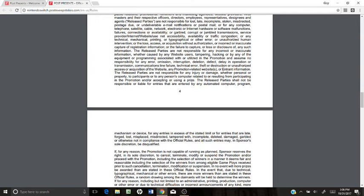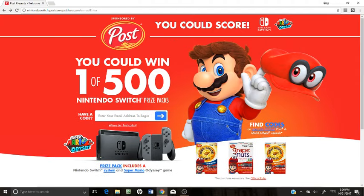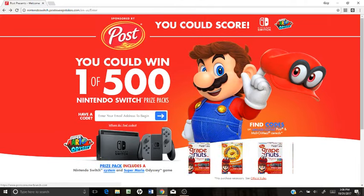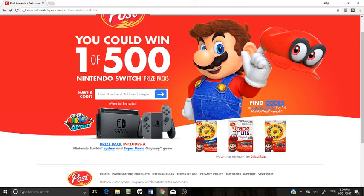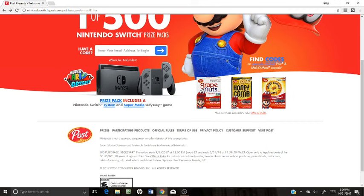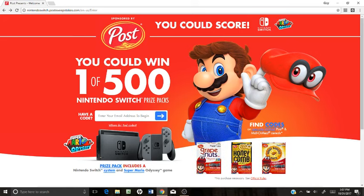It kind of gives you some more valuable information. If you ever need that, you can go to the website, nintendoswitch.postsweepstakes.com, and yeah, you could win a free Nintendo Switch as well as Super Mario Odyssey. It's a great deal. Make sure you check it out, especially if you're interested in the cereals or want to try the email method. Check out the rules and maybe find anything I didn't find. Good luck out there, guys, and hopefully we can win us a few Nintendo Switches.